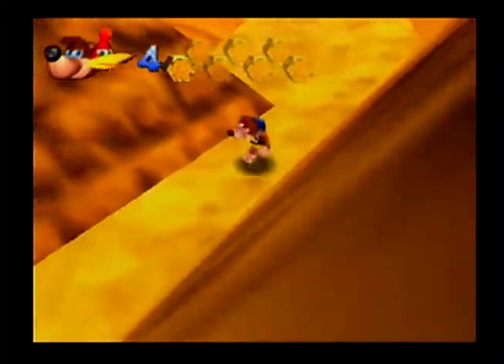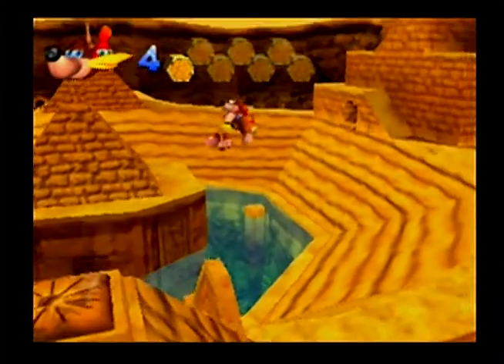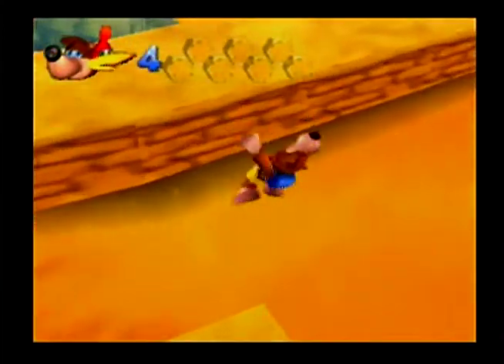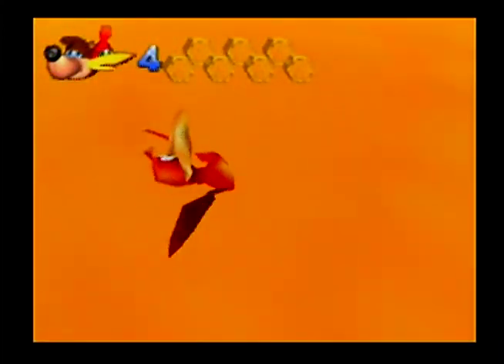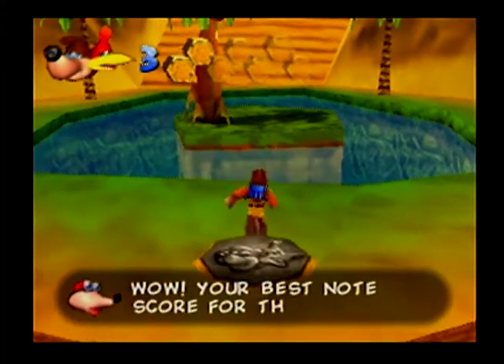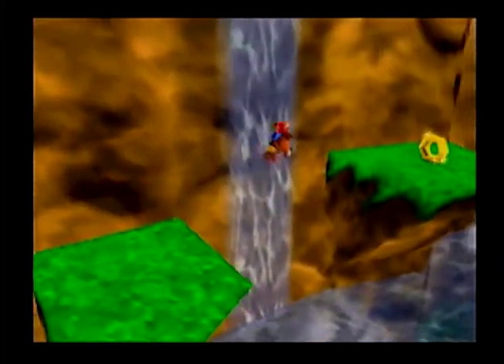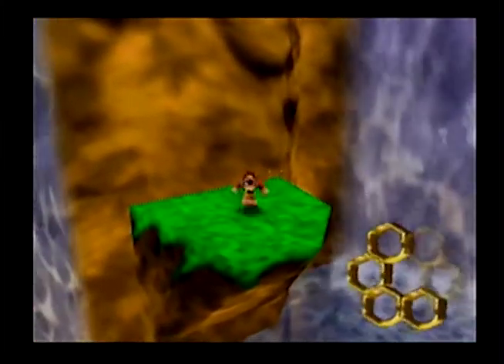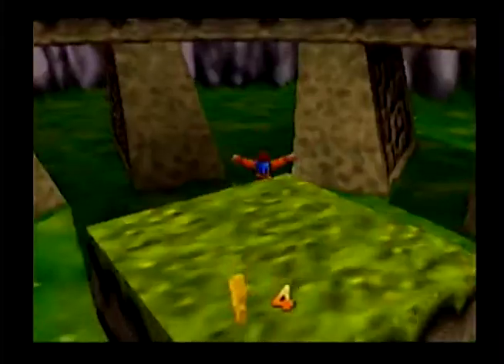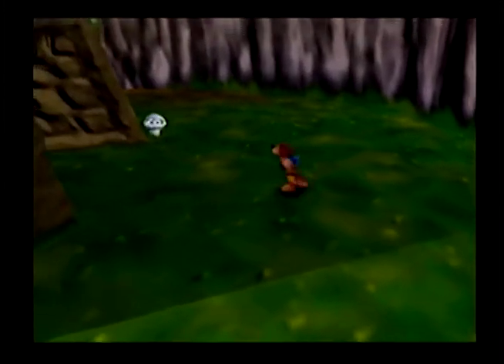Back to the music notes — getting all 100 of them in each level is probably the most frustrating aspect of the core gameplay, because it must be done all on one life, much like the 100 coin missions in Super Mario 64. It can be pretty rage-inducing to make it close, only to lose a life and have to start all over. Other collectibles include the honeycomb pieces, which grant you an additional hit point for every six you collect, and Mumbo tokens, which give off a very satisfying sound effect every time you grab one.